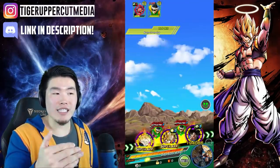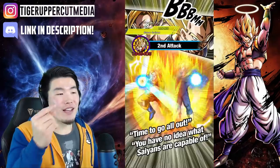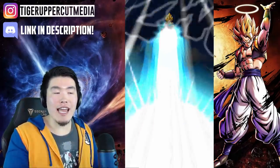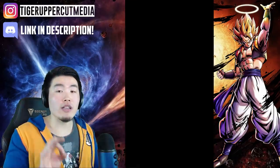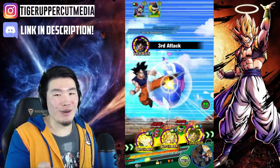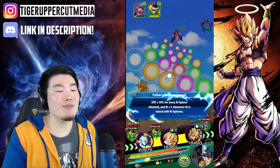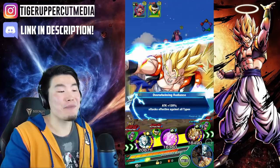Look at that — 26k regular attack, not too bad. And he got a dodge off too. So 26k, 26k, a dodge, and 16k — that's actually really good for normal attacks. But then if you compare it to LR Vegito, it sucks — but LR Vegito and LR Gogeta, they're just broken. They just make Super Battle Road a joke, an absolute joke.